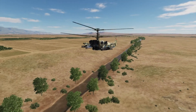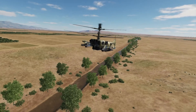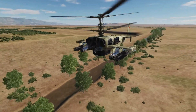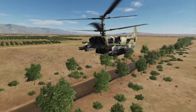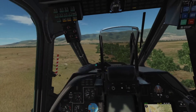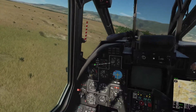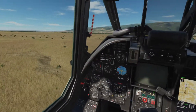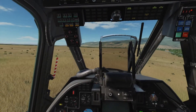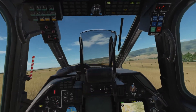I switch to an external view and check this out — the whole front of the aircraft is missing. How can I possibly be flying it? I'm clearly inside the cockpit, but the cockpit is missing in the external model. The damage model is just ridiculous.